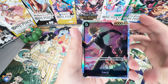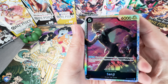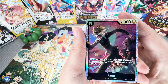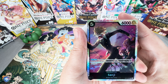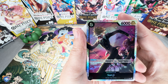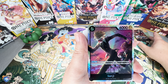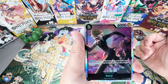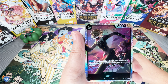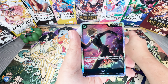Next up is the Sanji card — he's looking pretty scared, running away. On play, if you have a character with a six cost or more, KO up to one of your opponent's characters with a cost of five or less. So if you attach DON to Luffy, Sanji automatically gets buffed to six, and then you're able to KO five cost or less. For six DON this is a very strong play, and it looks like you do get two of them.